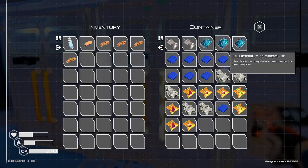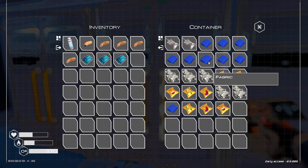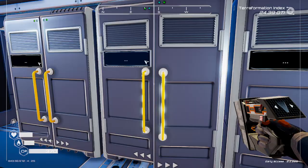They're over here somewhere. We only have three, so let's grab three. Some of these icons have changed — fabric looks different now. Space food is the same.